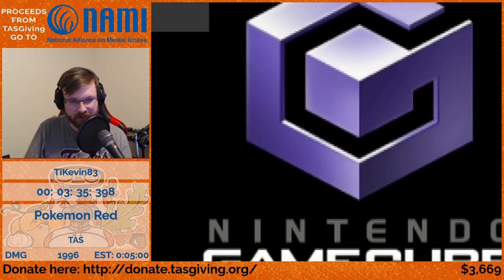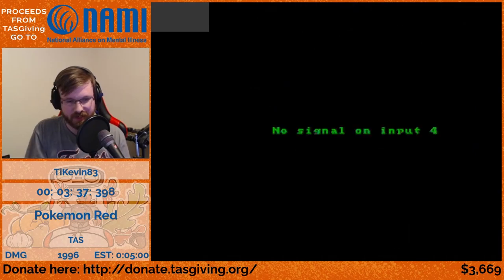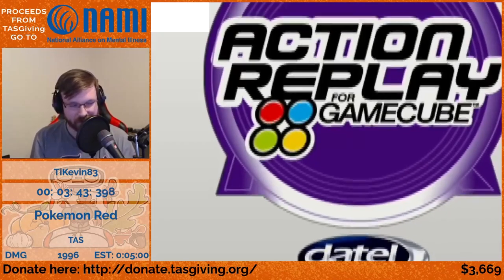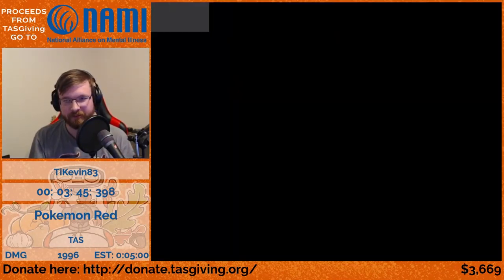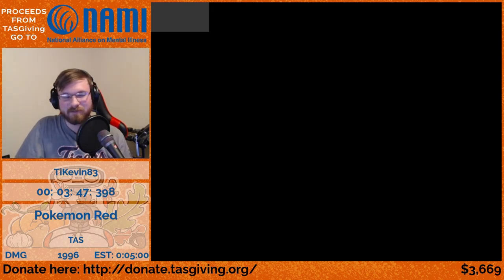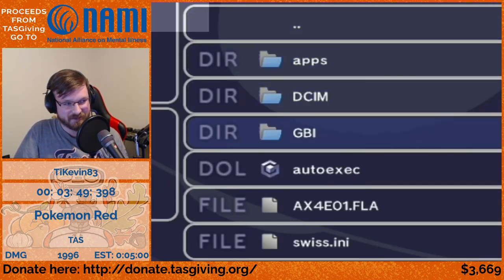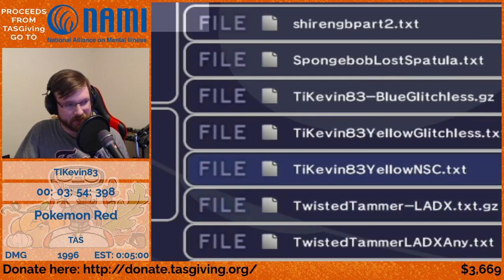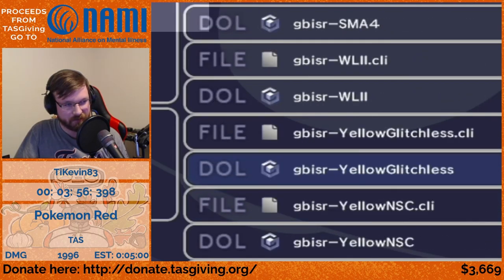You're going to see an Action Replay disc as we go through here. The Action Replay disc is how we load Swiss — Swiss is a homebrew launcher for the GameCube. Now that we have complete control of the GameCube via homebrew, we load up Gameboy Interface, and Gameboy Interface is the secret sauce that lets us play back TASes on the Gameboy Player.